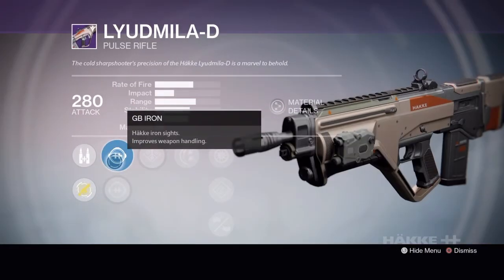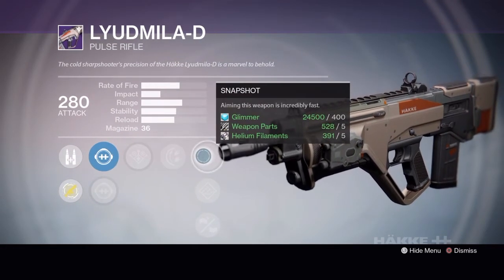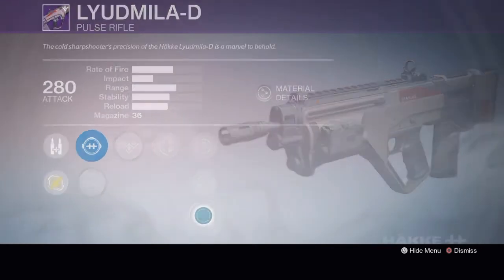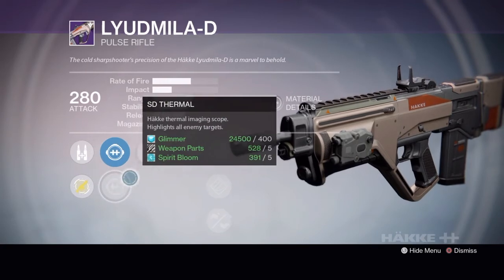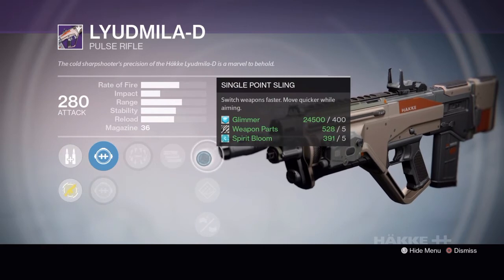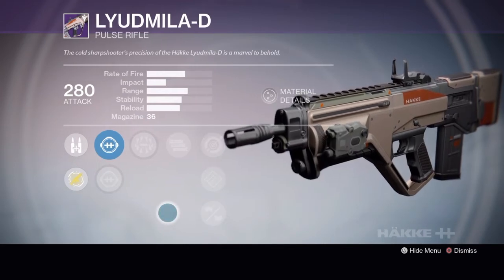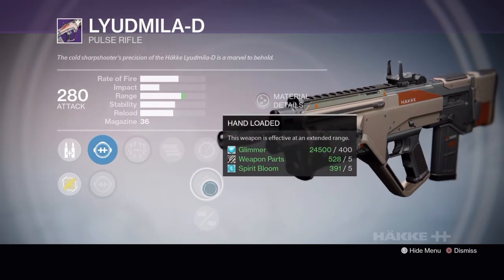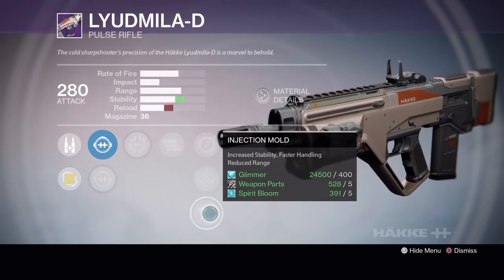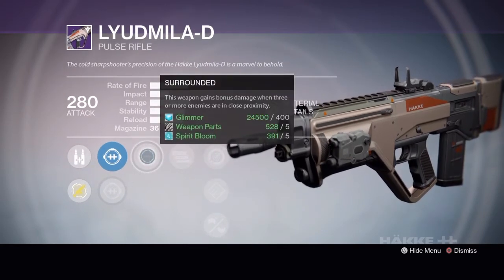Tier 2 has GB Iron, LD Watchdog, Danger Close, Rodeo, Snapshot, Hand Loaded or Injection Mold. Tier 3 has SC Hollow, SD Thermal, Surrounded, Full Auto, Single Point Sling, Hand Loaded, and Injection Mold. This one's a toss-up between Tier 2 and Tier 3 — I'm getting both and will probably keep both. Tier 3 I kind of like the Full Auto, and I'd probably run Injection Mold. Reload isn't a huge deal with 36 in the mag; you should be able to find time to duck behind a corner and reload. Having bonus damage when three or more enemies are close helps since it fires slower compared to other pulses.